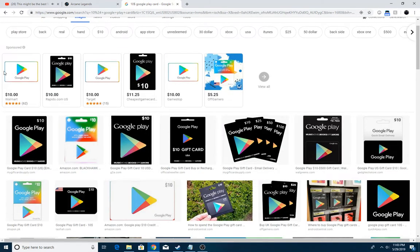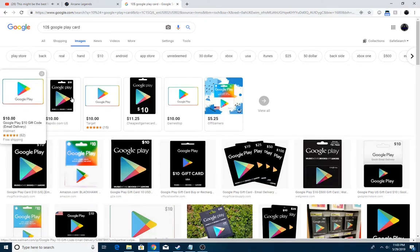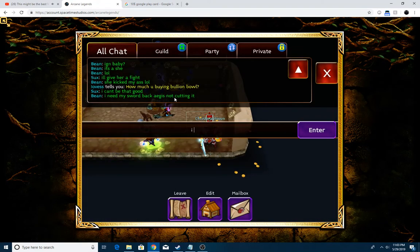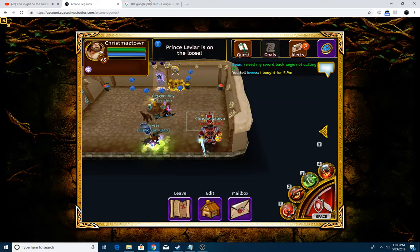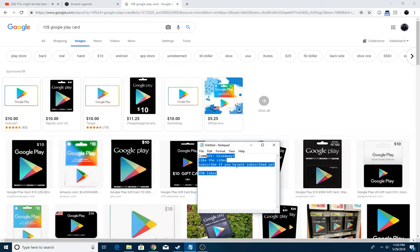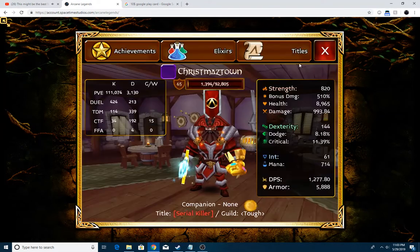I'm going to start with the $10 gift card because everyone can use this. I might do iTunes instead of Google Play, but for now I'm just going to do the $10 Google Play. So these are the steps: 250 likes and I will get on making the video, buy it, and then choose the winner from the comment section.